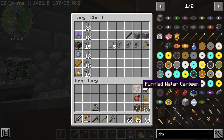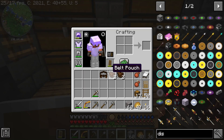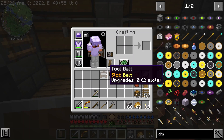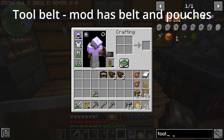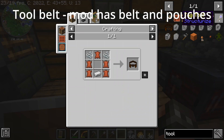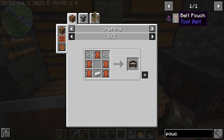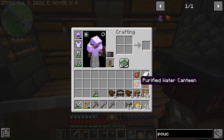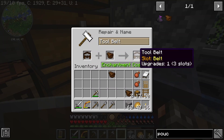I made another purified water canteen because I don't think one is enough. Then there is a tool belt made with the Tool Belt mod - here it is and here's the crafting recipe. There are also pouches, also from the Tool Belt mod, crafted like so. To attach the pouches to the tool belt you use an anvil, which costs experience levels - I find that very reasonable.